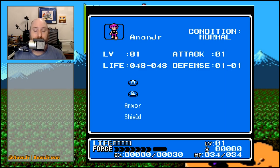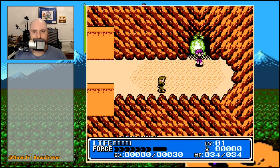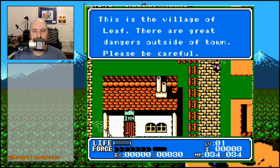We've also got 34 magic points that we can't do anything with yet because we haven't acquired any magic. Let's walk out of this cave from our cryostasis. Hey, there's a guy coming out of the cave — thank you, Captain Obvious. We can go back into that cave later if we need to.